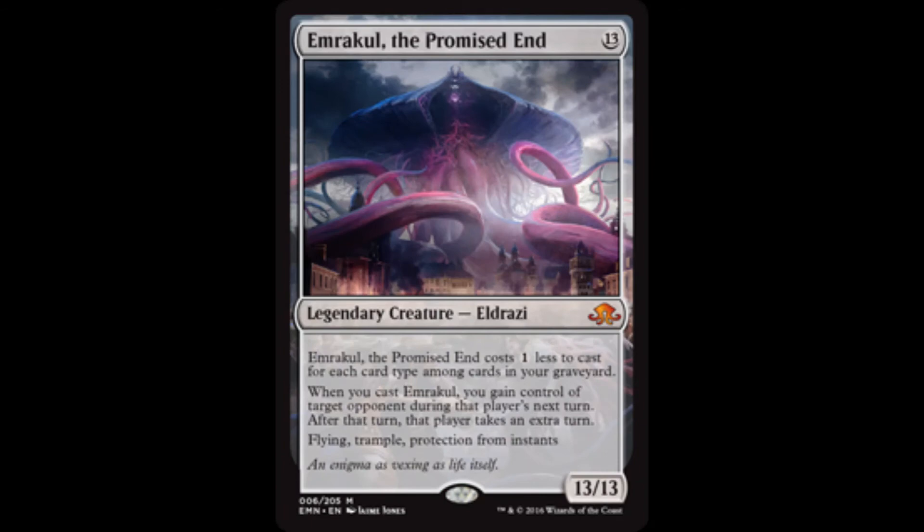Another option includes Emrakul, the Promised End. Casting her will not only put onto the battlefield a 13/13 flying, trampling, double-striking, and hasty Eldrazi, but you also gain control of target player during their next turn.